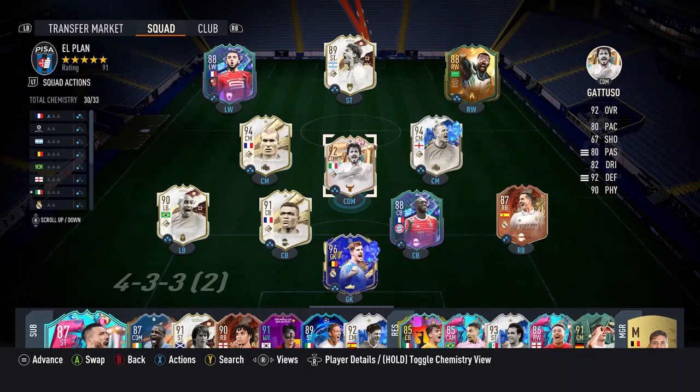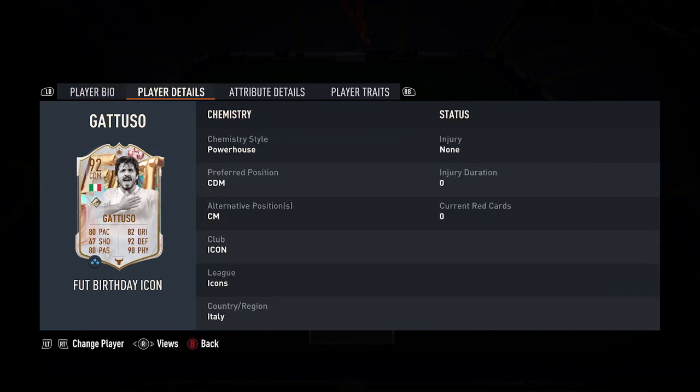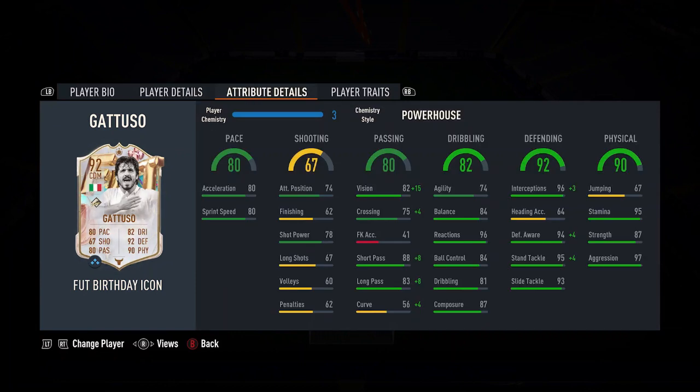EA have given us a 92-rated for birthday icon SBC, Gennaro Gattuso, and they have finally given us a usable Gennaro Gattuso card, which is fantastic. A significant increase on his base card as well — a whole 3 ratings higher. We'll get into a few more of the stats a little bit later on.